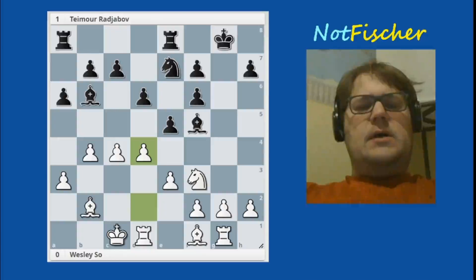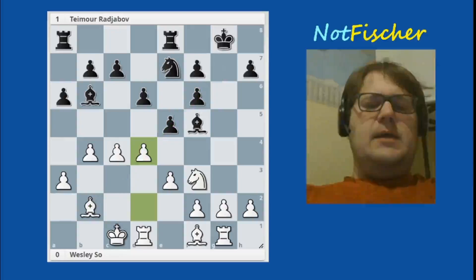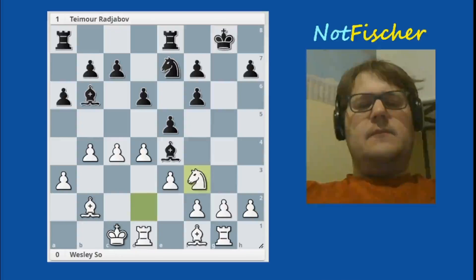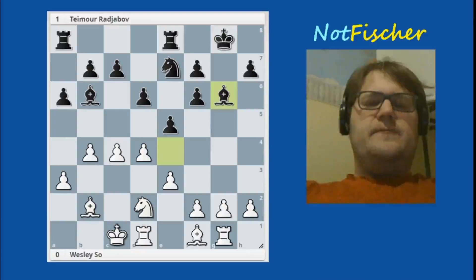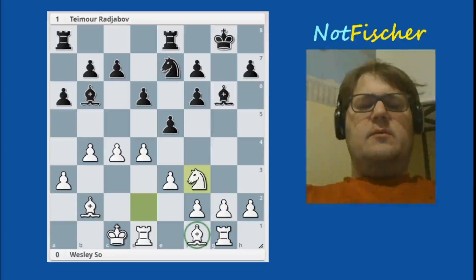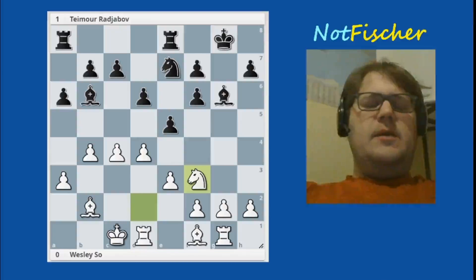Wesley plays d4, trying to open up lines. He would like to open up this diagonal towards the black king, in addition to possibly opening up the g-file. Bishop to e4, knight to d2, bishop back. Rajabov puts a piece in front of his king adding some protection. Knight f3 — kind of a strange move; I think that was a missed opportunity. Probably it was time to bring the bishop out to e2. So Wesley played some moves and wasted quite a few tempi in this game.